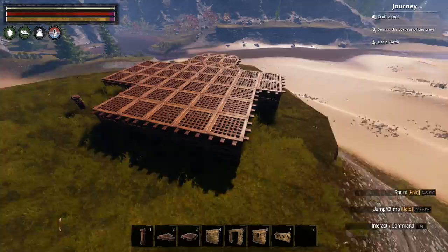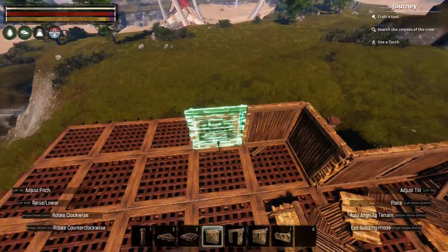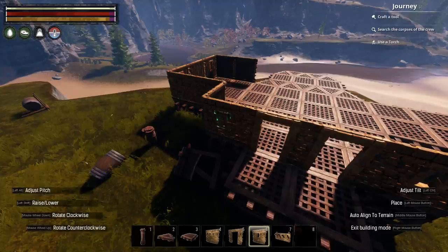Next for the walls. For the material palette I chose stone brick and flotsam to get a strong yet rough look for this keep, and I'll be building the walls on the ground floor two tiles high.